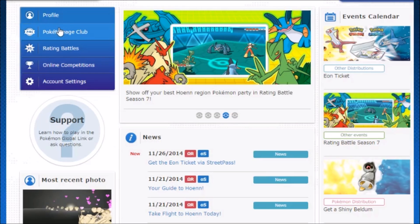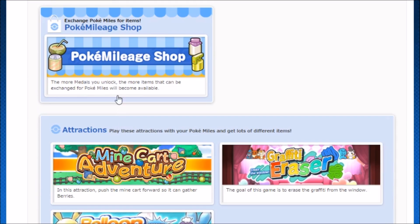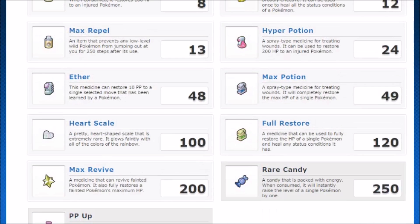To cash in your points, go to the Pokémon Global Link website, make sure you're logged in, make sure you've synced up your game, and then use your Poké Miles — earned from saving your game while online — to buy items and transfer them to your game. This is a really good way of getting PP Ups or heart scales and it beats the frustration of fishing.